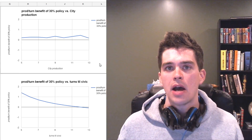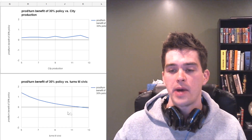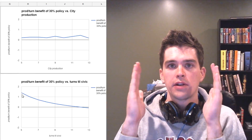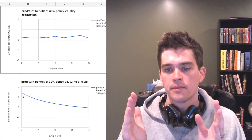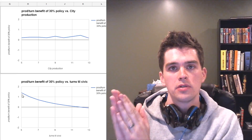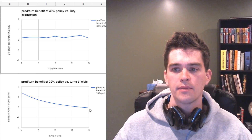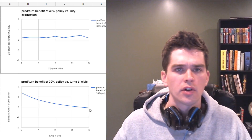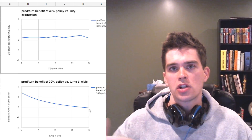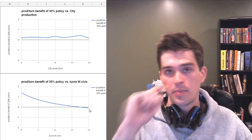Now what if we vary the number of turns remaining before we get to change our policy again? This has a bigger effect. If you only have five turns left, it's very good to choose the 30% towards builders because you don't have many wasted turns producing something else without the plus one per city. But if you have 13 turns before you can pick your policy again and you're only building your builder for five of those turns, you've got eight turns missing that extra production — and now the break-even actually switches. You're better off picking the plus one production in every city.